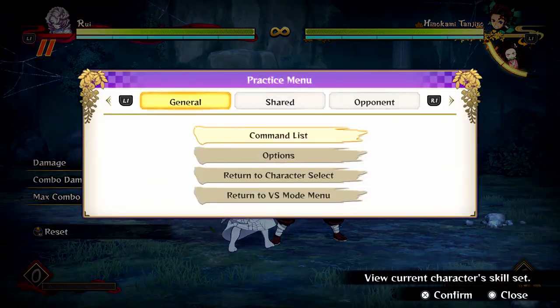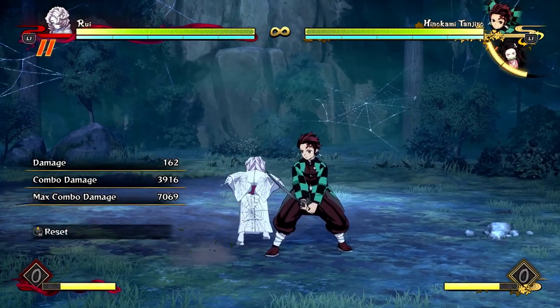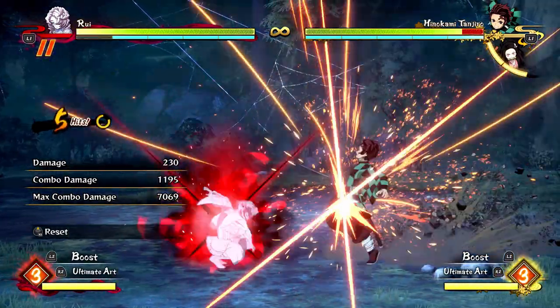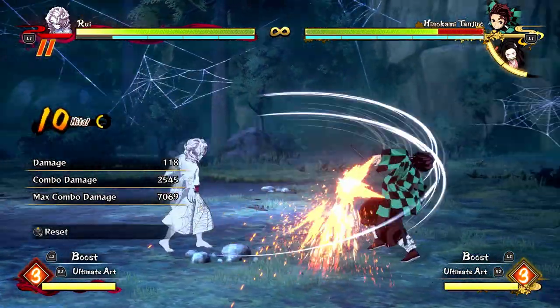You get your good damage. If you do want to make the combo a little bit shorter to combo it into an ultimate, you can remove some of the attacks, like the tilt attack or one of the attacks in the air.